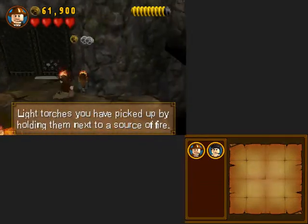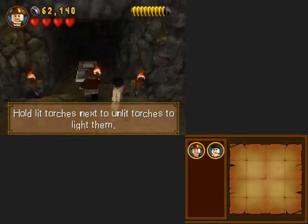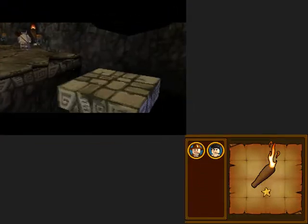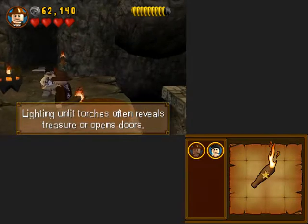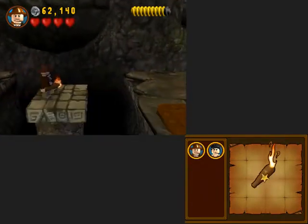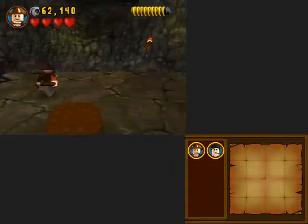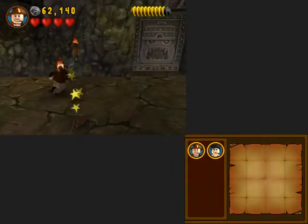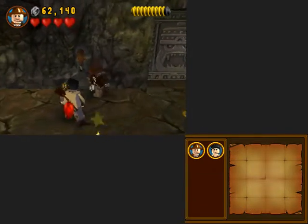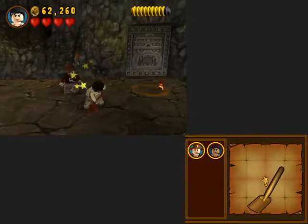Despite what it says, you can use buttons for a lot in this game, so it's fine. Would you look at that platform. I don't really need this I suppose, so I'll put it on the floor, then switch to you so that you can dig up whatever this is.